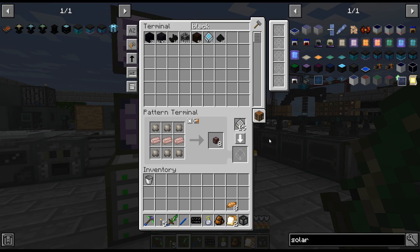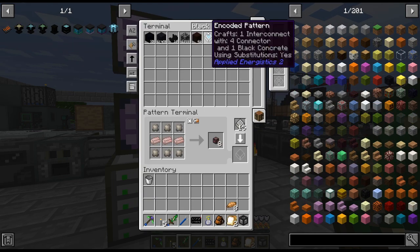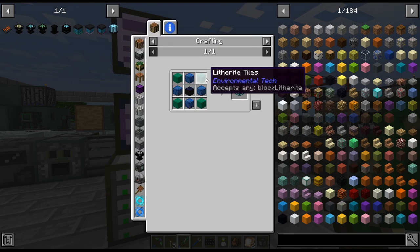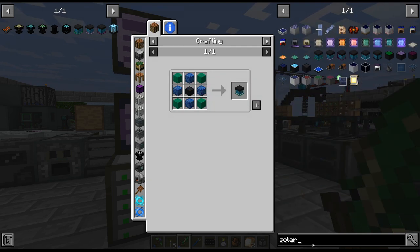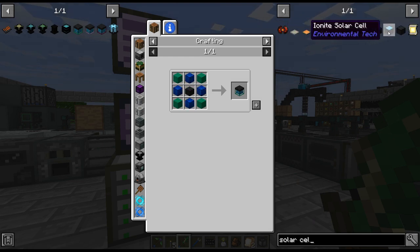So let's just start — I'm going to make a lot of recipes for this. Do I have... I do have that one. I couldn't remember if I did... lithorite, I guess. The solar cells — that's the other thing, because you can use whichever one you want. Obviously I don't think you can use... well, maybe you can — can you use like the top tier on the lower? I actually don't know.